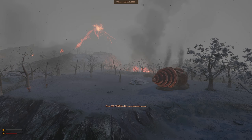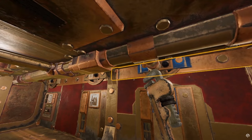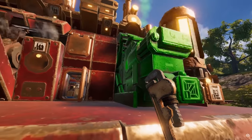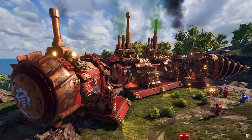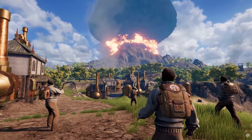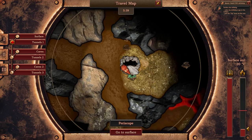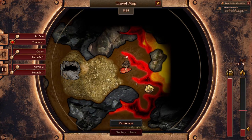So what did I think overall? Volcanoids is a fun game that's a little rough around the edges. The crafting is fun if a little overwhelming, and there are a lot of cool things to build and interesting modules to add to your drillship — they really allow you to make it your own. The volcano timer is a highlight for me and really adds pressure to get things done quickly. The underground exploration is a nice change of pace and allows you to explore the world in a different way.